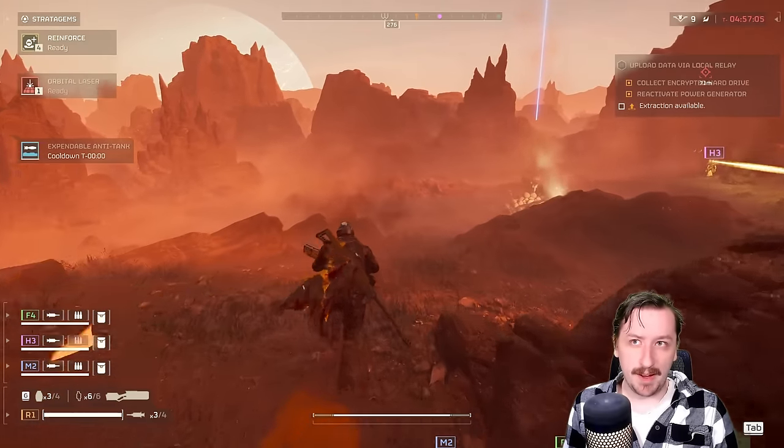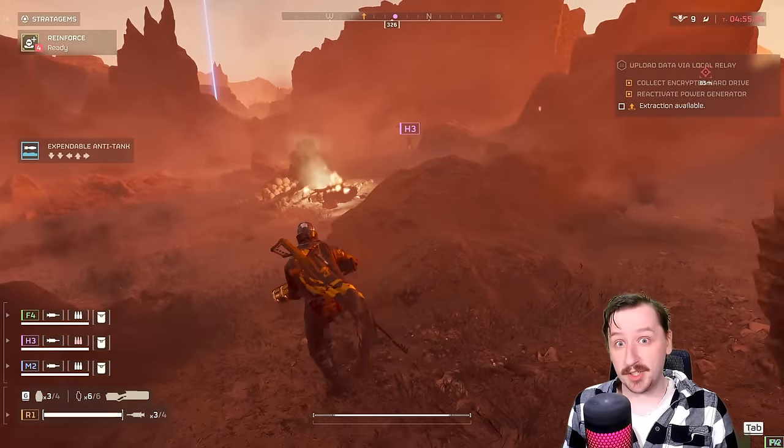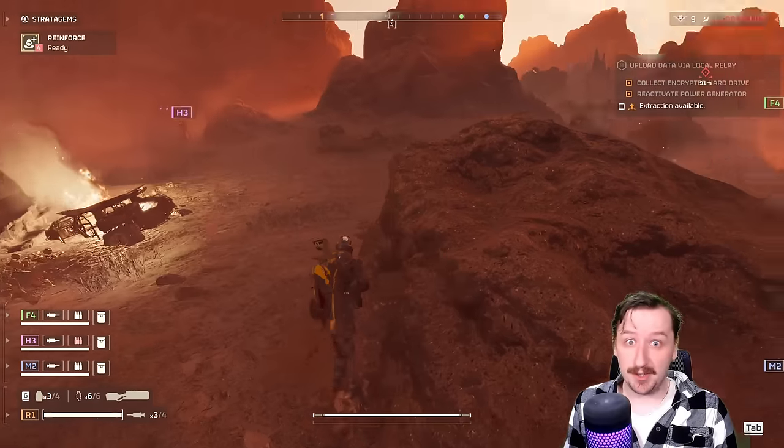You can also use the drop-in pod as an actual weapon if you want to drop it on a Charger — that can kill them outright, which is pretty awesome.